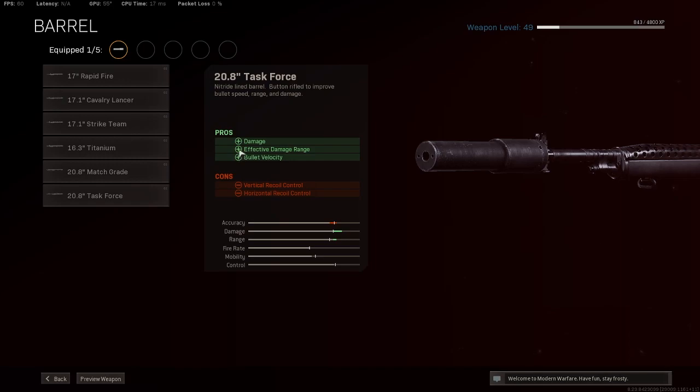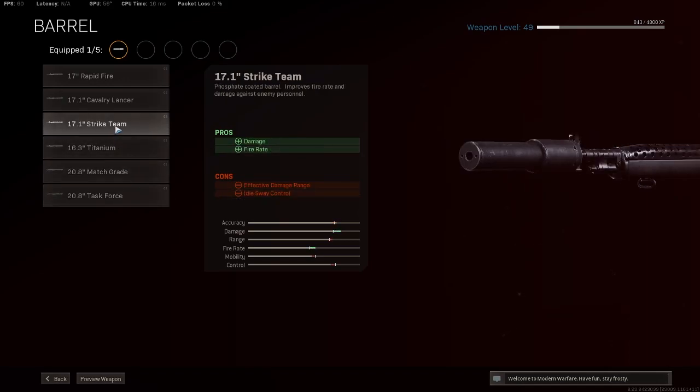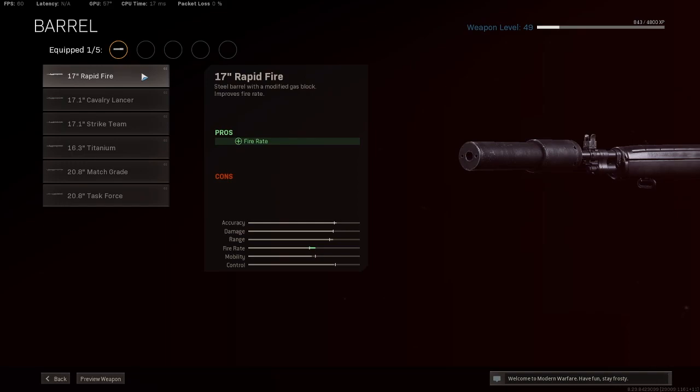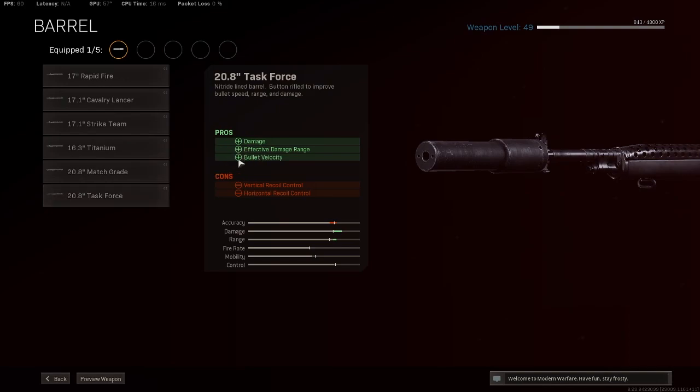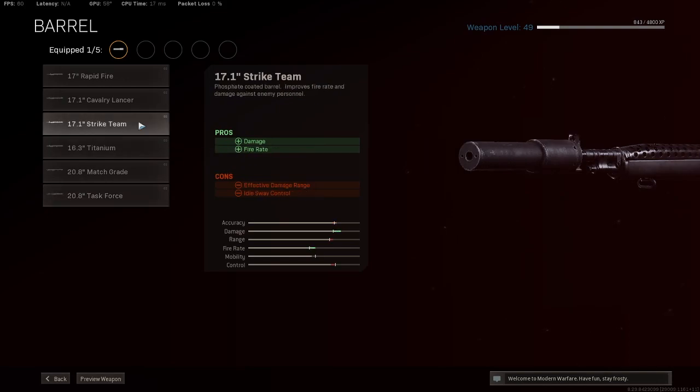Then I unlocked the Task Force barrel — I have no words. It increases damage, effective damage range, and bullet velocity all at the same time. However, it does come at the loss of fire rate as well as recoil control. So you can go with the 17.1 Strike Team, the 17 Rapid Fire, or the Task Force barrel. I personally stuck with the 17.1 Strike Team barrel — even though the increased effective damage range and velocity from the Task Force is good, the sheer fire rate on the 17.1 just guarantees that you win medium to slightly long range fights.